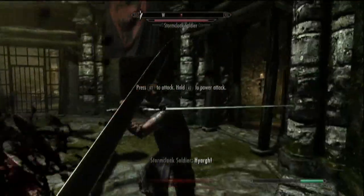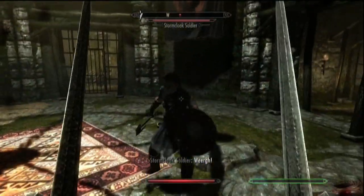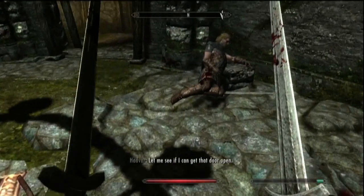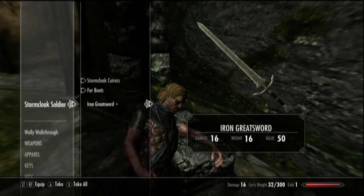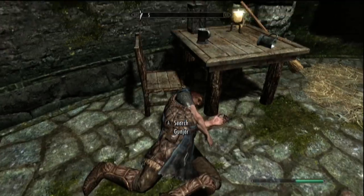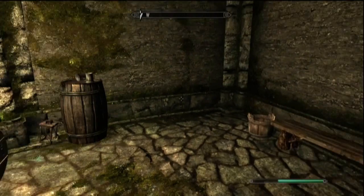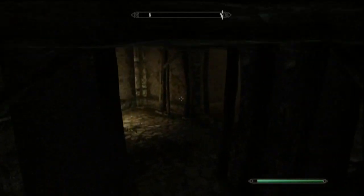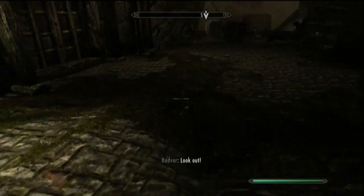This particular dungeon is not built for sneaking. I'm not doing very much damage to them, but they aren't doing very much damage to me either. It's also good to note that the Imperials don't give you gloves, so you should probably take them from the Stormcloaks just to get that little extra damage reduction. The female Stormcloak also had a hide shield on her, so if you like light shields, go for it.